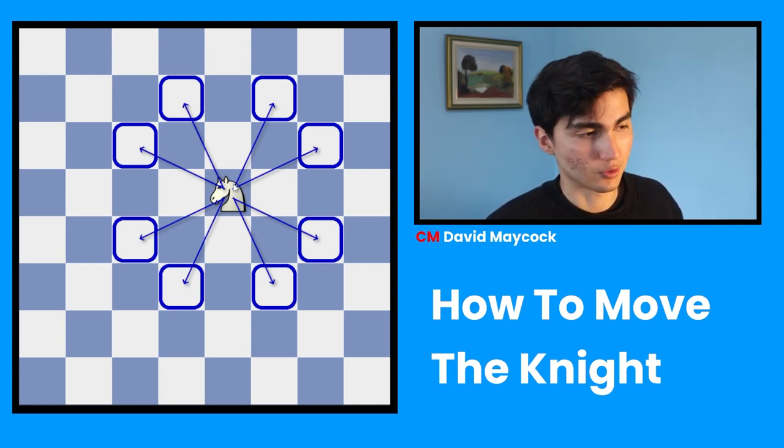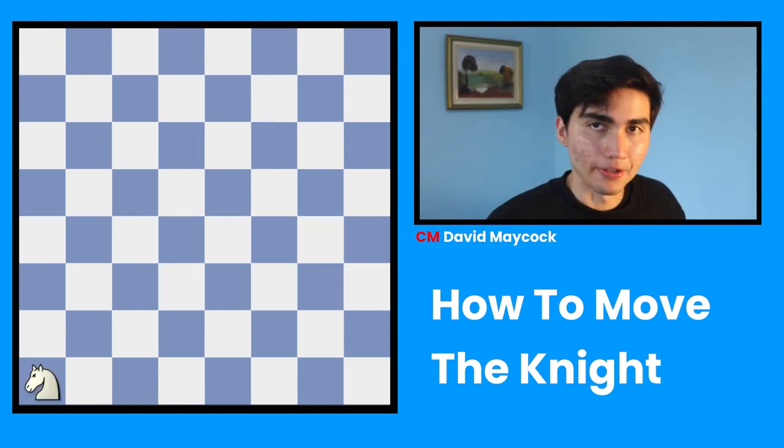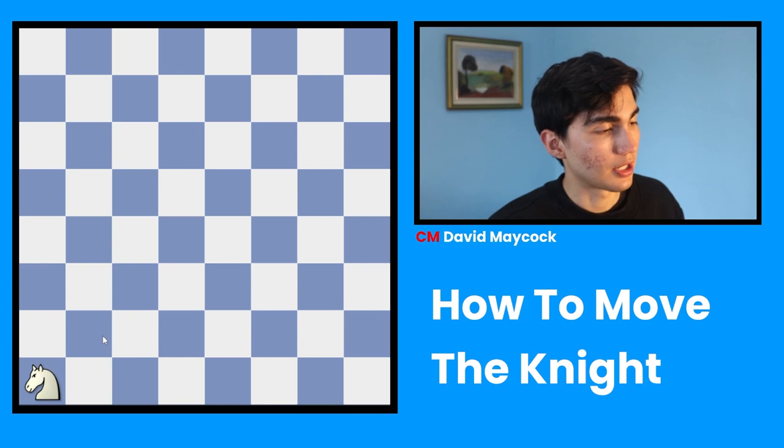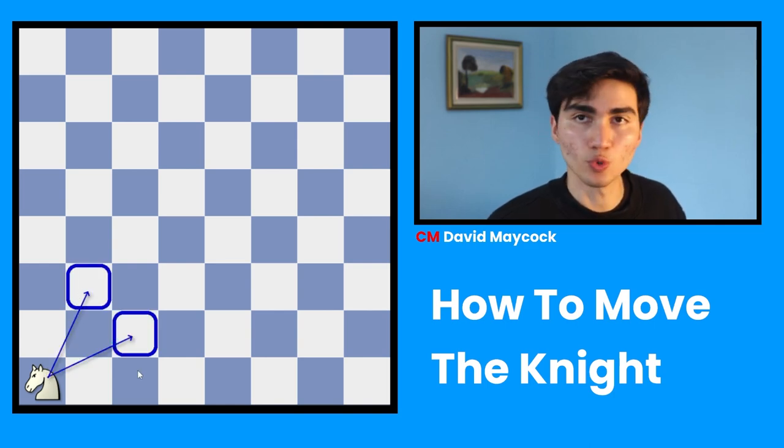If you take a look at this position, you're going to find out that the knight can go to a total of eight squares. Notice that the knight, like other pieces in chess, can go to fewer squares if it's in the corner. In this position, the knight can only go to two squares.